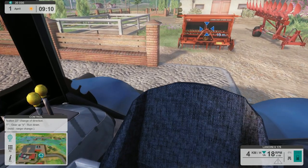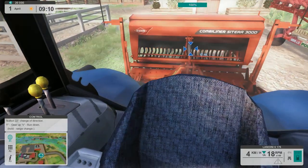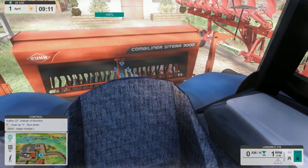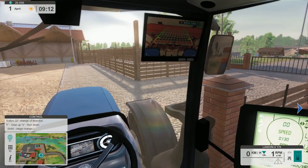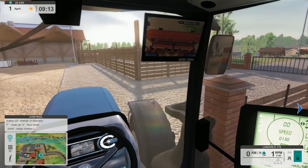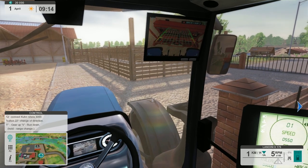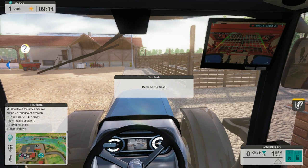One thing I noticed about this game that I really dig — in farm sim I've always had this gripe — the camera won't go past 180 degrees when you're looking to the right, and the same thing when you go left. Your neck in real life isn't going to do that, so it shouldn't do that in the game. I kind of dig the fact that they actually have that set up. Let's pull forward just a little bit — it's kind of finicky getting this in the right spot. There we go, we are connected.